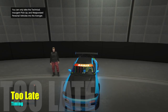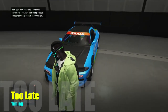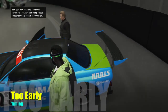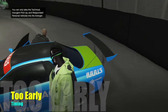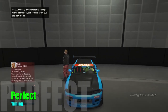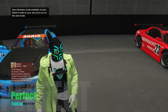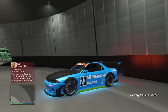Let me show you the timing for giving friends vehicle access. Too late: he's already sat down and I get out — he doesn't slide over to the driver's seat. Too early: he hasn't even opened the door yet, or he opens the door but gets kicked right out. The perfect timing is right after the door opens, before his butt touches the seat. And it works a lot better if your friend taps Y/Triangle once — press and let go — and then presses and holds.